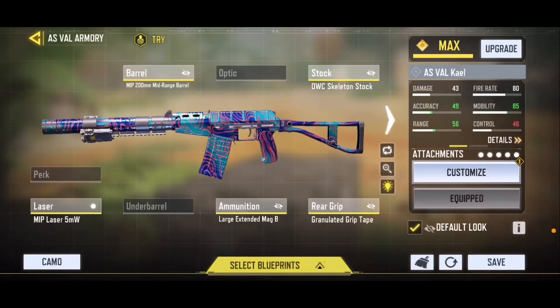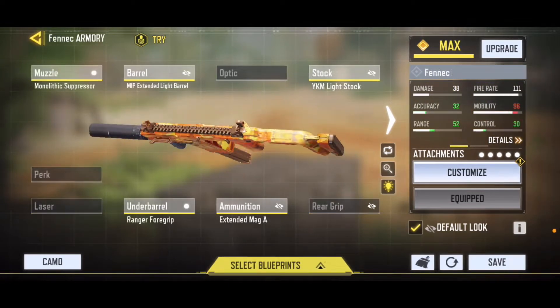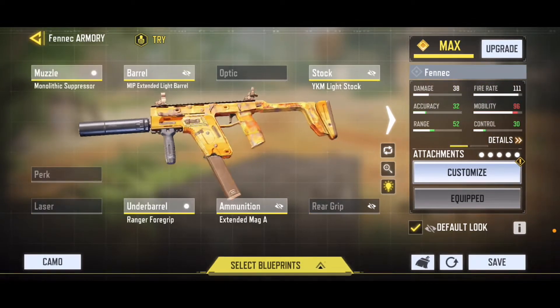Hey everyone! Welcome back to another Call of Duty Mobile video. Today I'll be talking about the ASVAL and Fennec. A lot of people have been wondering what the current meta is in Call of Duty Mobile ever since the nerf to the QXR and Bison. It became obvious that the most viable weapons right now for rank, regardless of situation or game mode, is the ASVAL and the Fennec.